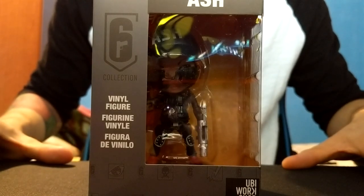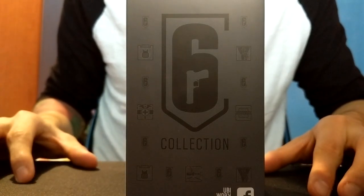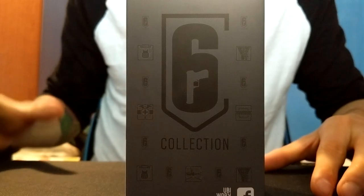Let's take a look at the box design itself, which I find pretty unique in my opinion. If you look carefully here on the sides, in the top view, you can see it has icons of a few operators such as Brook, Doc, Cabrera, Glass, Thermite, Castle, and of course my favorite, Frosty.